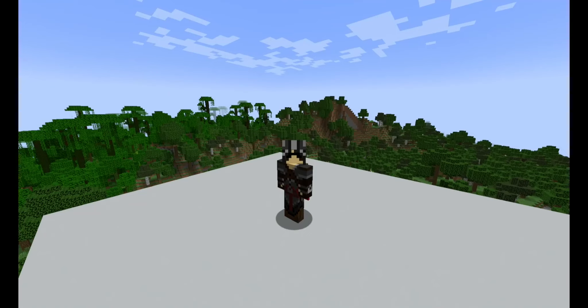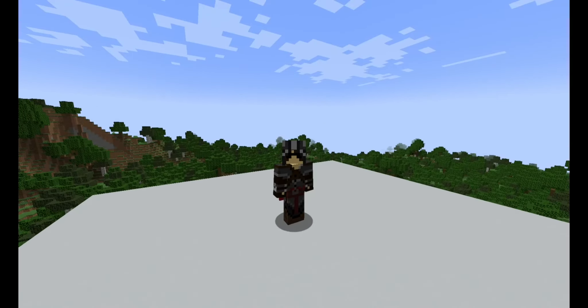So you can put the scutes straight onto the wolf armor instead of having to take the armor off, put it in an anvil, and use the scutes there costing your XP. You can just simply grab it and chuck it straight on.